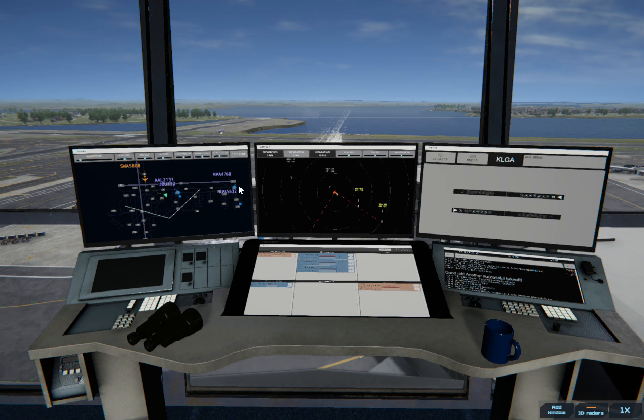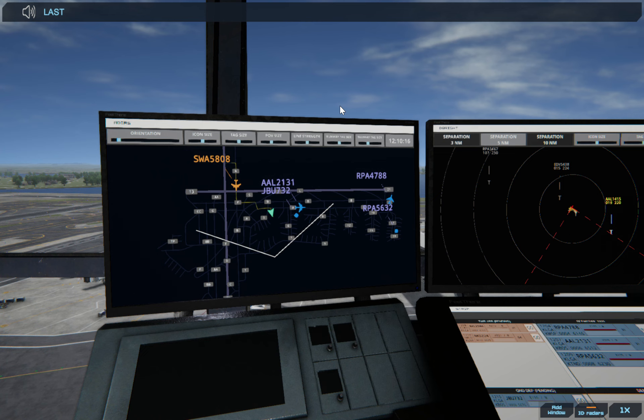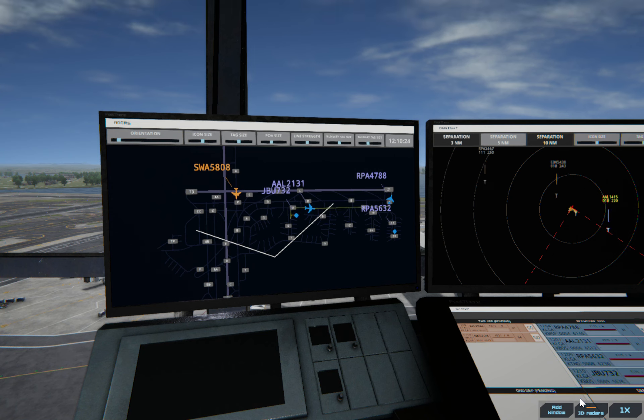Once he crosses, I'm going to give this one the go-ahead to take off. LaGuardia Ground, JetBlue 732 with information Bravo, requesting push and start. I think I've been saying this one too fast. JetBlue 732, pushback approved, expect runway 31.